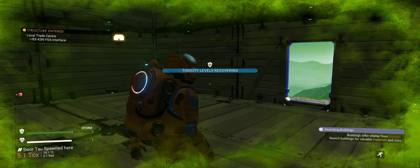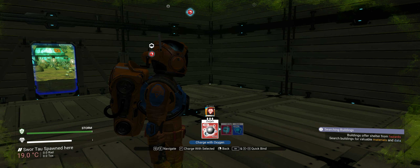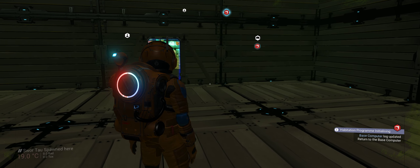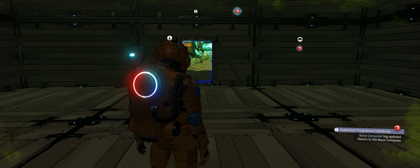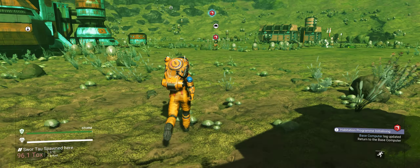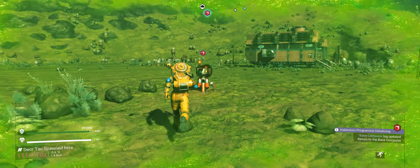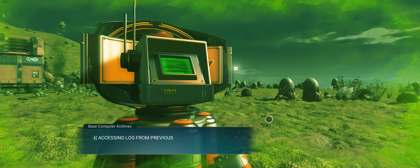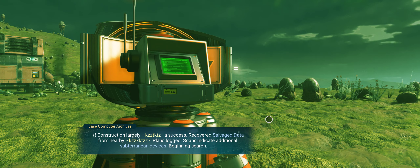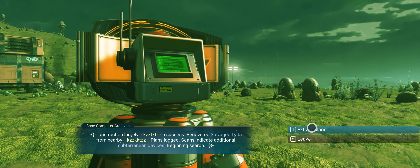There we go. Building — shelter from final searching building. Base computer — log updated. Return to the base computer. I told you that would happen, didn't I. So let's return to the base computer. Accessing additional archives — recovered, entry follows. Salvage data from nearby plans. Log scans indicate additional subterranean devices — beginning search. Extract plans.